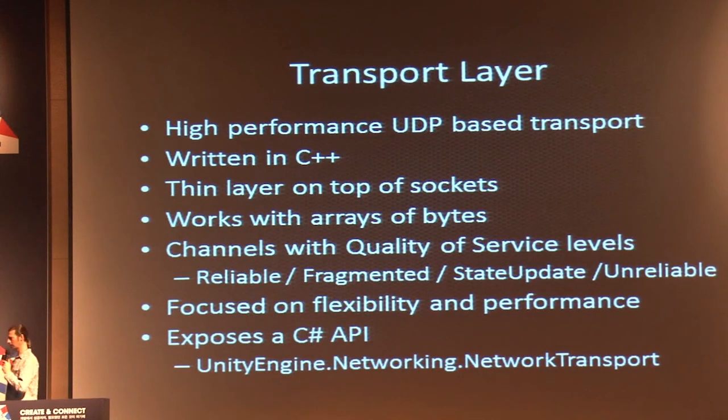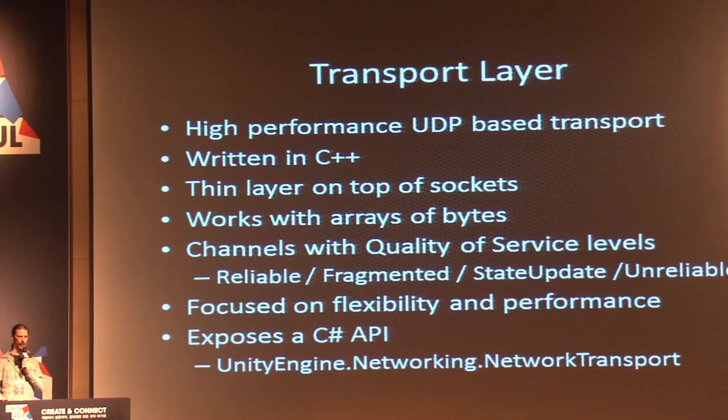The transport layer is a brand new, high-performance, UDP-based transport layer in C++. It's a thin layer on top of operating system level sockets and works with arrays of bytes like a socket API, but also provides additional capabilities. It has multiple channels, and channels have quality of service levels — you can have reliable channels, state update channels, and fragmented channels, among others. This API is focused on flexibility and performance, and is exposed to scripting in the UnityEngine.Networking.NetworkTransport namespace.